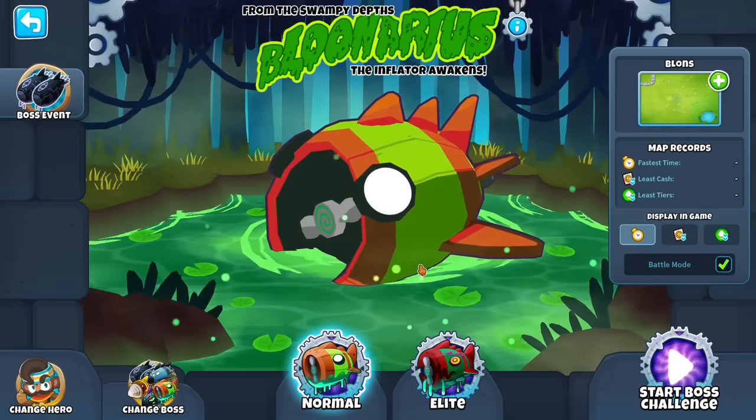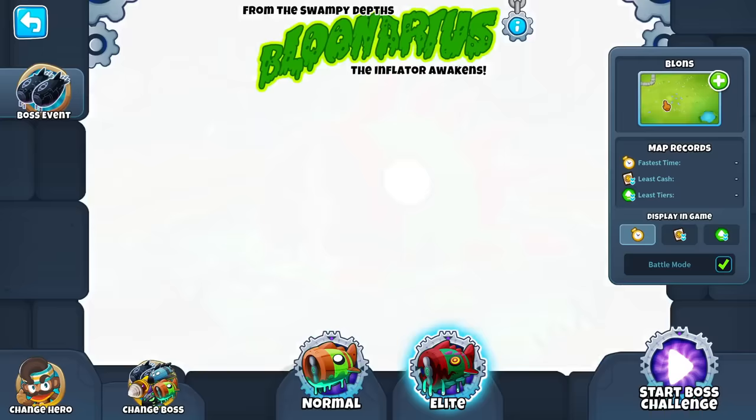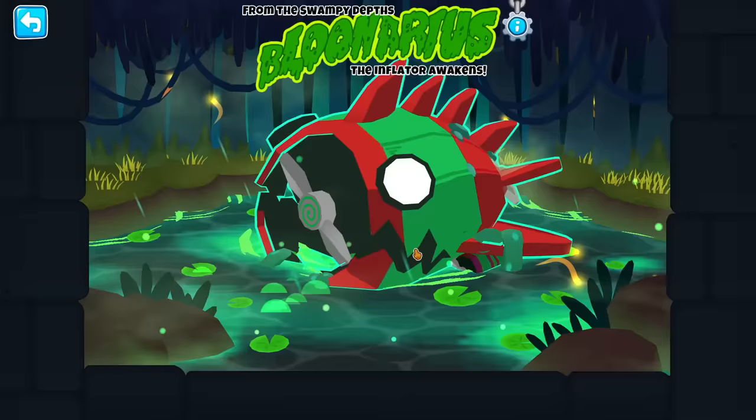I've done challenges in the past where I insta-killed normal bosses from Lunaris all the way to FaZe. But I think with the new boss challenge, I think we can try Elite. And the way to do that is simply by picking one of the easier maps out there. I'll do Cubism.